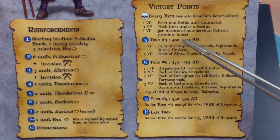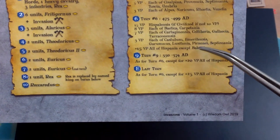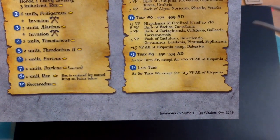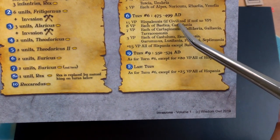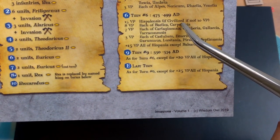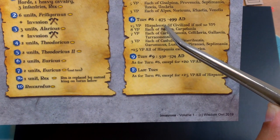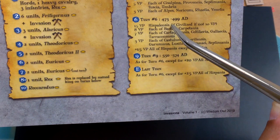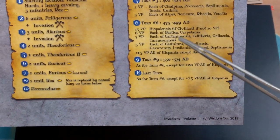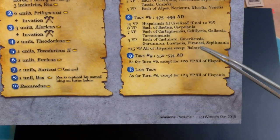So they want to be in Northern Italy by turn 3 and controlling a bunch of provinces. Then turn 6, they should be in Hispania if they want to get a lot of points. 15 VP if they have Hispulensis - if civilized, 10 VP if not. So they want to be a kingdom in Hispulensis and control Hispulensis, which is somewhere in Spain I think. There are tons of points available for Hispania, so they want to conquer all of Hispania. They're all about Hispania.